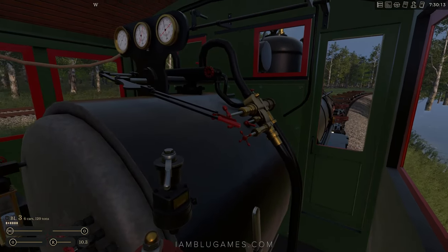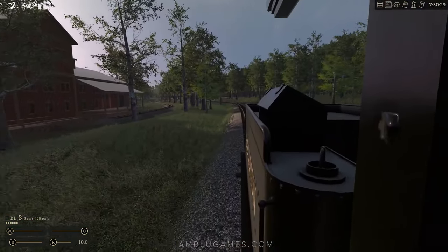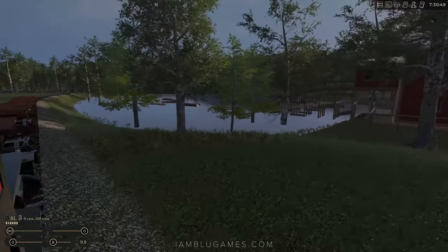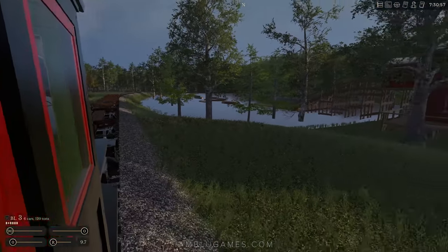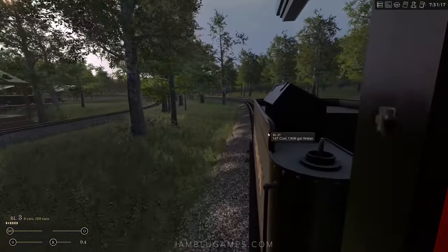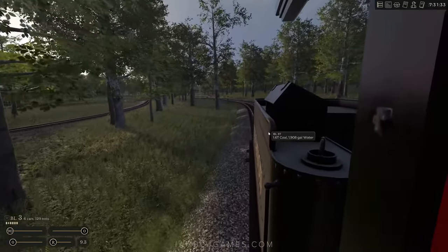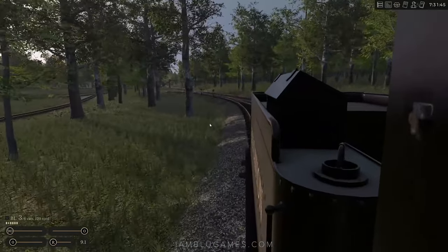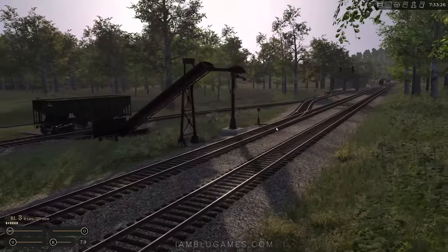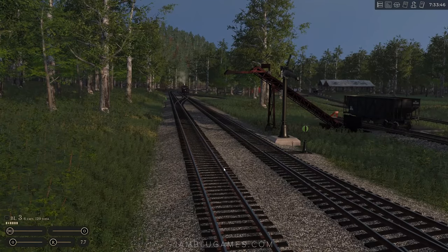We'll slow down a little bit — I don't want to hit anything. There's the sawmill right there, that's basically one of our customers we need to deliver logs to. We'll make that happen, but first we're actually short on fuel. We have 1.6 tons of coal, which is decent, but just to play it safe we're going to refuel. The water tower is right behind us, and here's the water tower as well as the coal chute.